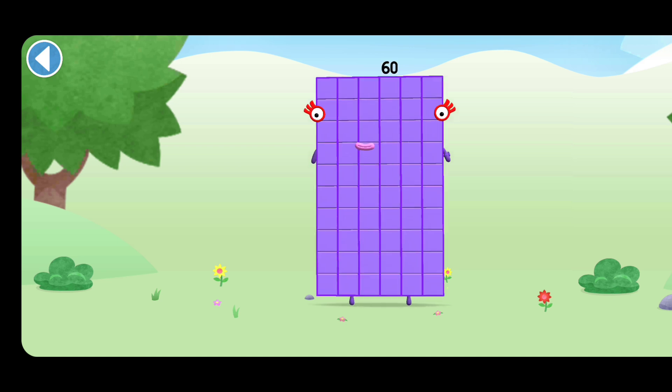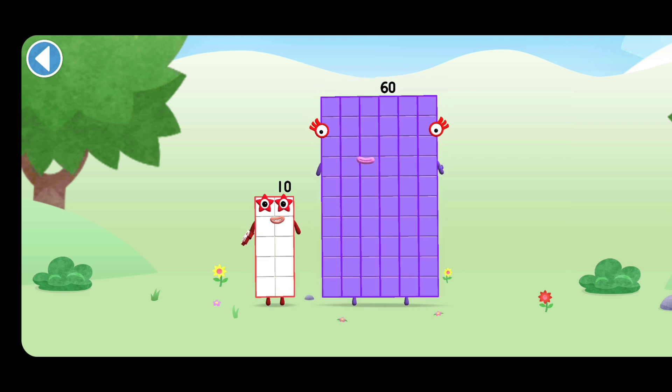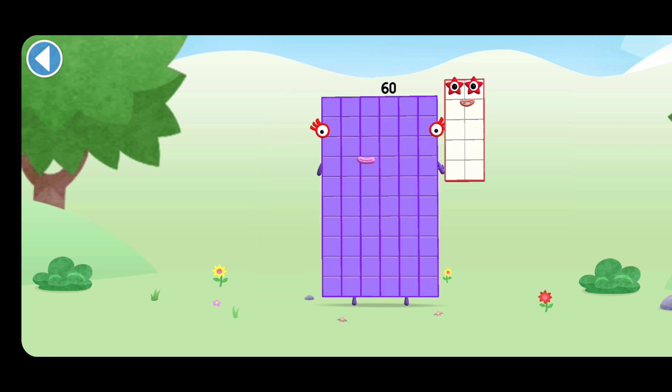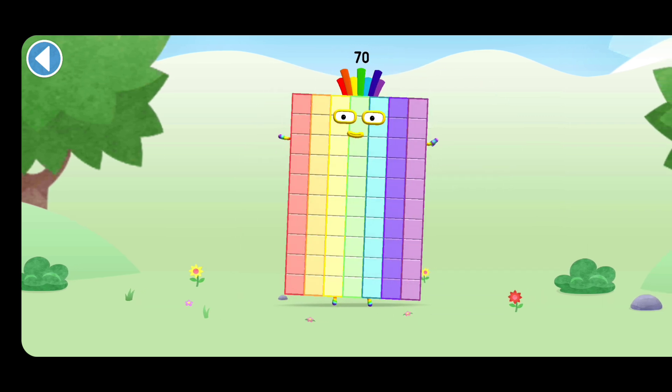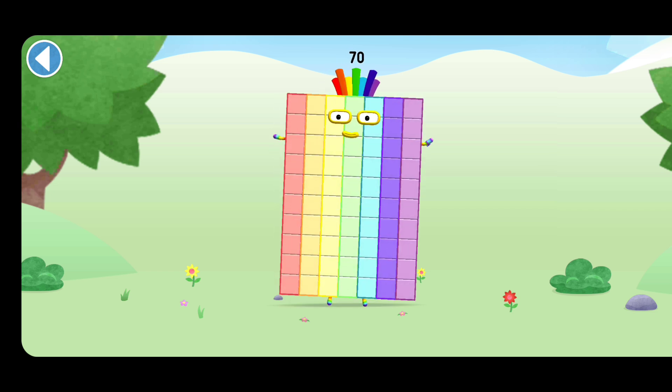You're about to meet Numberblock 70. Can you add 10 to 60 and make Numberblock 70? Drag Numberblock 10 onto Numberblock 60. This is Numberblock 70. This Numberblock is made up of 70 blocks.